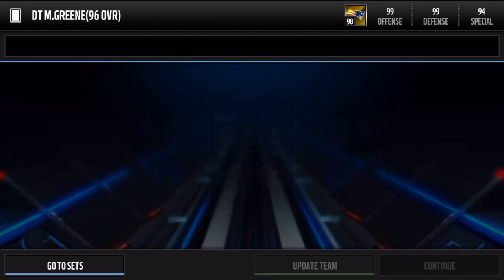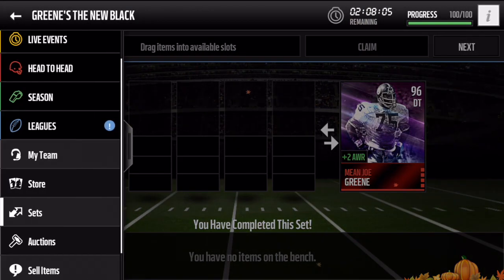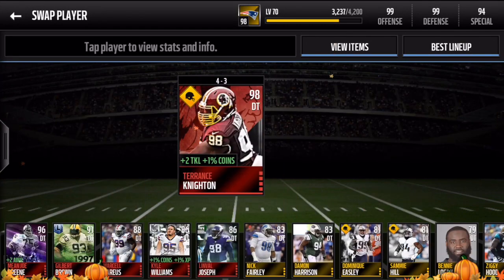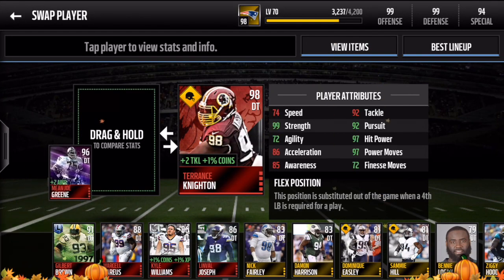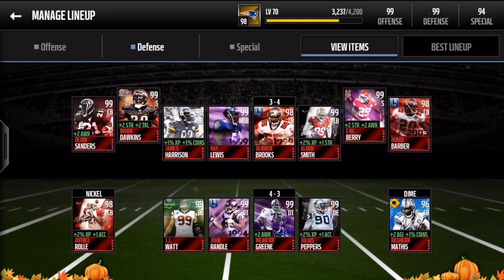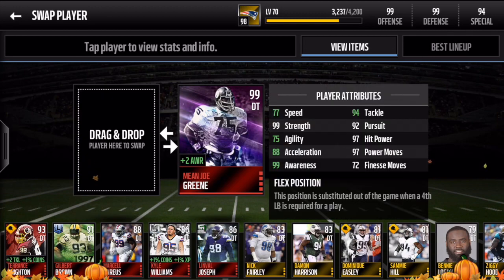Let's see if he helps out the team on special teams awareness-wise. Let's go to defense and put in Mean Joe — boom! Didn't really do anything to the special teams overall, but that's fine. With all my stat boosts, he has 99 awareness now, 88 acceleration, 88 agility, 75 speed, 77 — not bad.